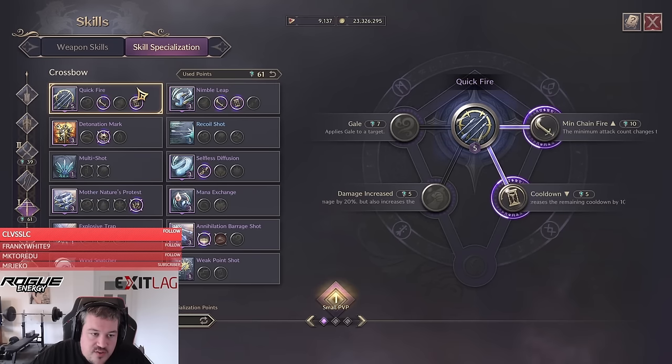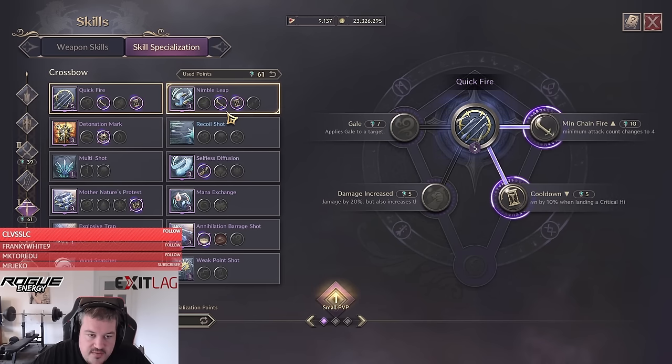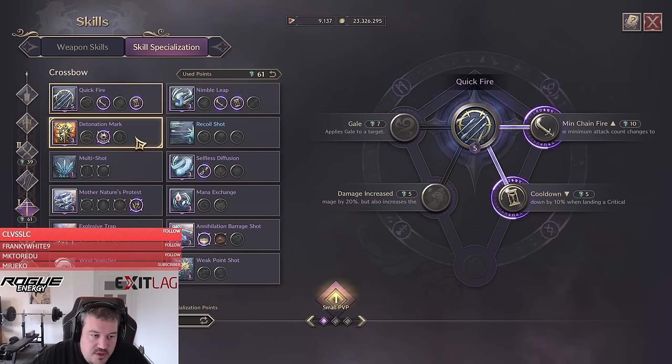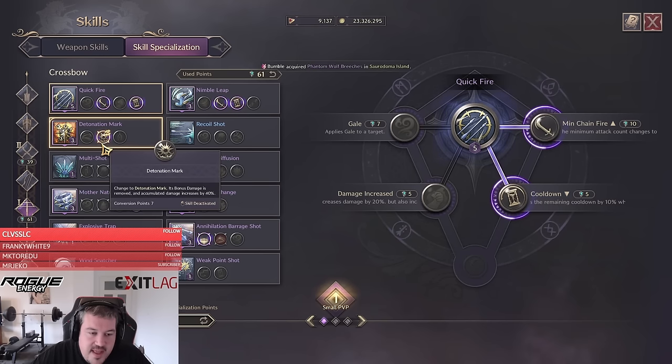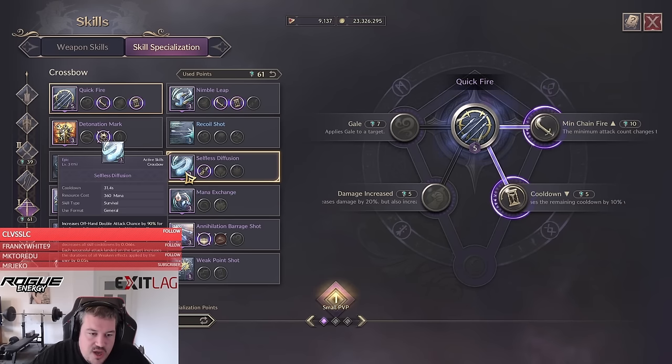For small scale, our 1v1 burst damage is coming from the Quickfire and Nimble Leap combination. We increase the damage of Quickfire by adding an additional attack, decrease cooldown by 10 for every critical hit, and allow Nimble Leap to reset Quickfire's cooldown while giving two stacks on Nimble Leap — so we can extremely quickly fire off three Quickfires in a row. The next skill is the Mark with the Detonation Mark special, which gives us the ability that all the damage dealt within six seconds gets applied to the enemy again, and also reduces incoming healing of the enemy by 60 percent.